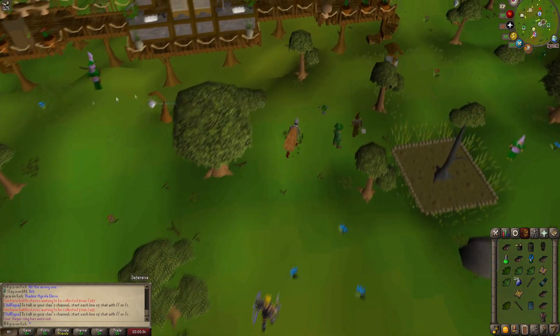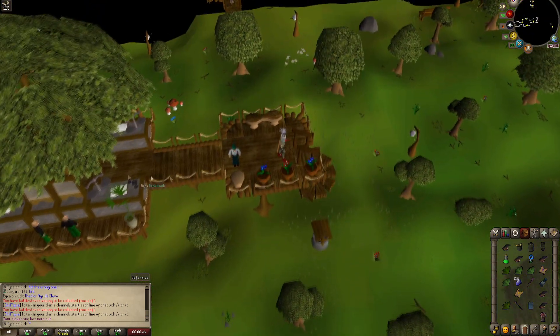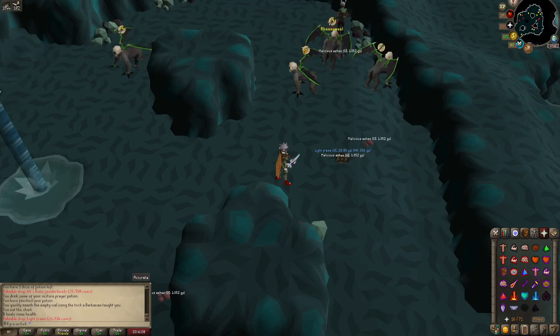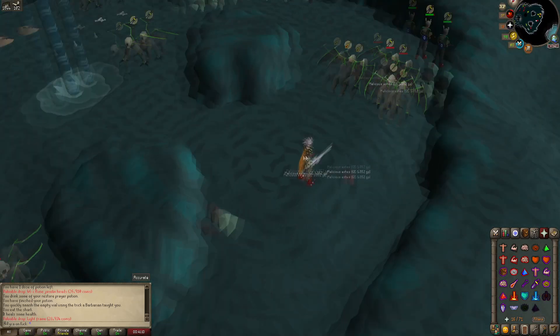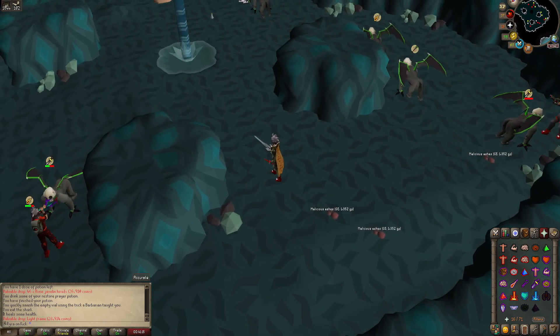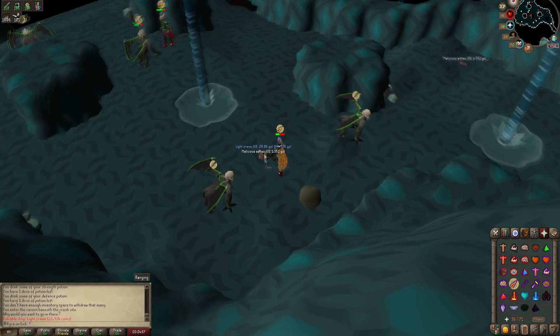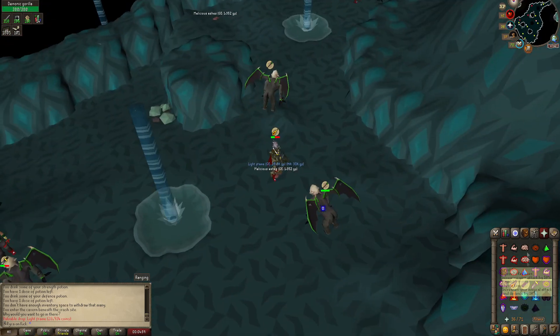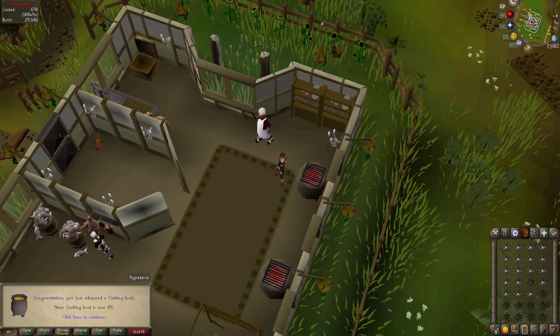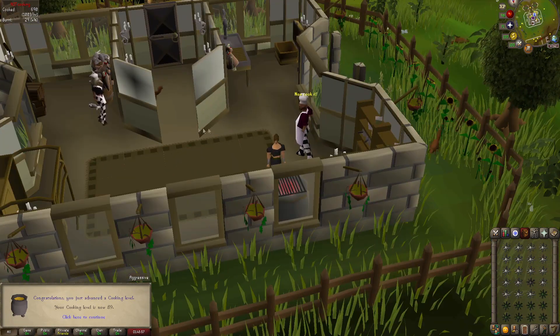Black demons means we're headed back to demonic gorillas — maybe we can get lucky this time. No way did I get another light frame! I freaking hate demonic gorillas so much. There's no way I just got back-to-back light frames. I hate my life. Oh hey, 89 cooking — nice!